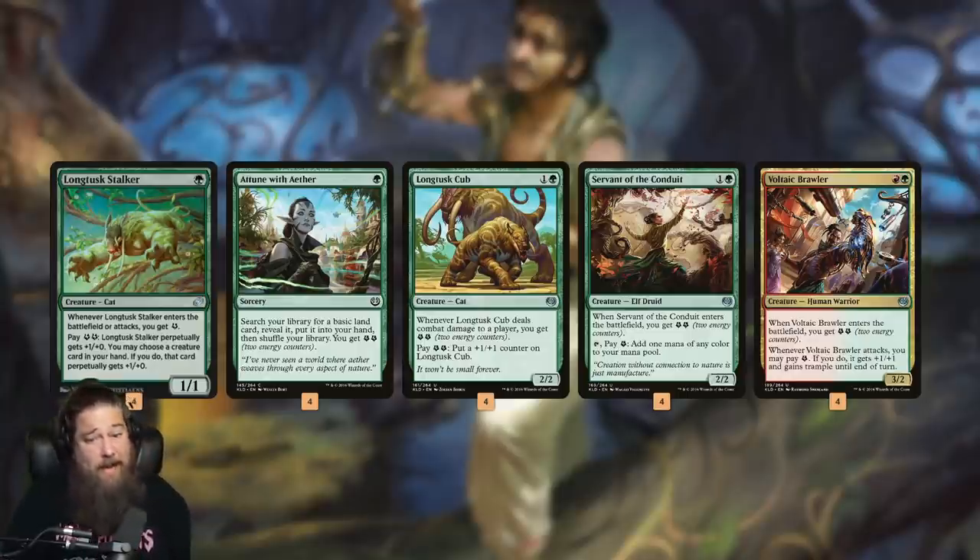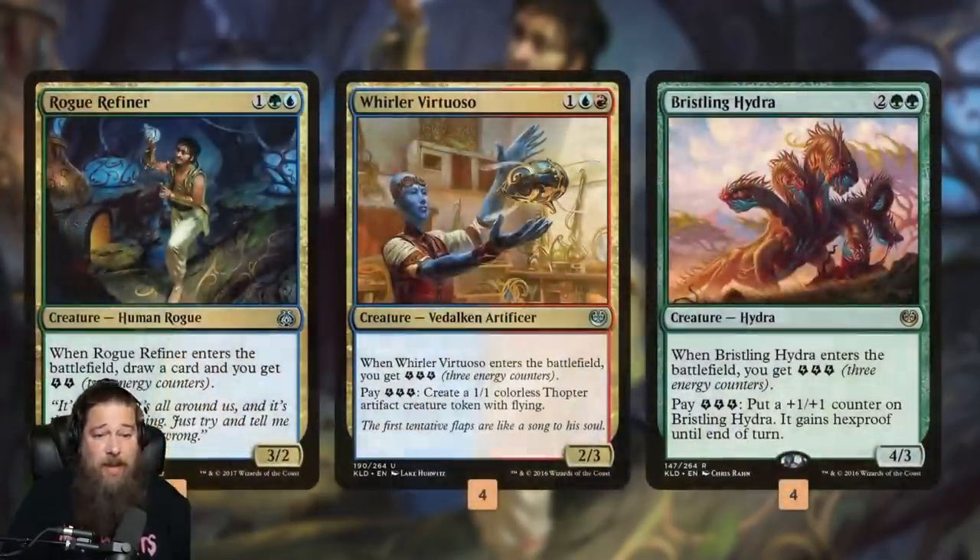Servant of the Conduit is our energy mana dork. We don't have big ramp payoffs, but it makes some energy. Voltaic Brawler is the opposite of Longtusk Cub — it doesn't have the ceiling of taking over the game, but it's very consistent. It's a 3/2 that when we attack, we pay one energy and it gets +1/+1 and trample, making it a 4/3 trample for a single energy. That's good enough that it sometimes sees play in non-energy decks just because it's a good attacker.